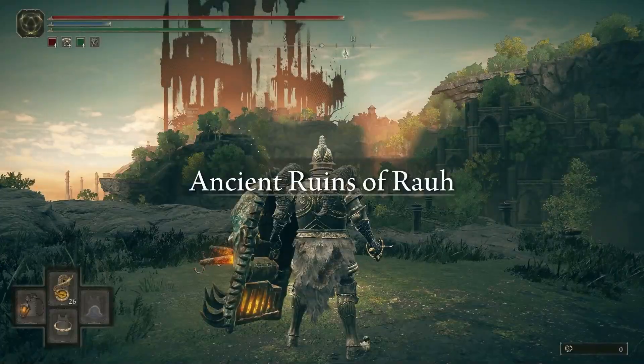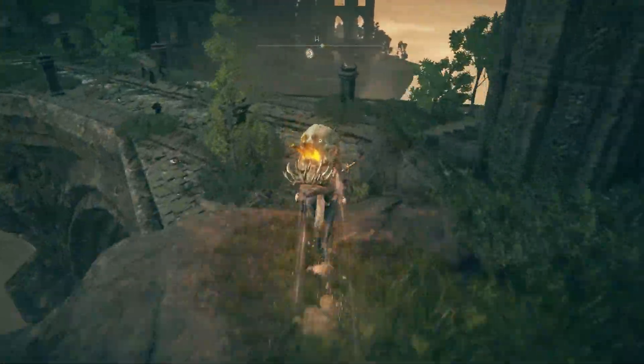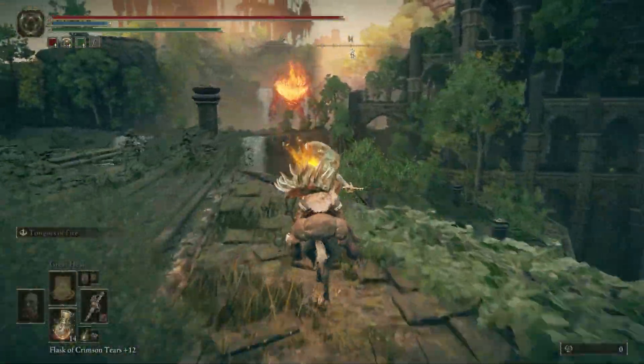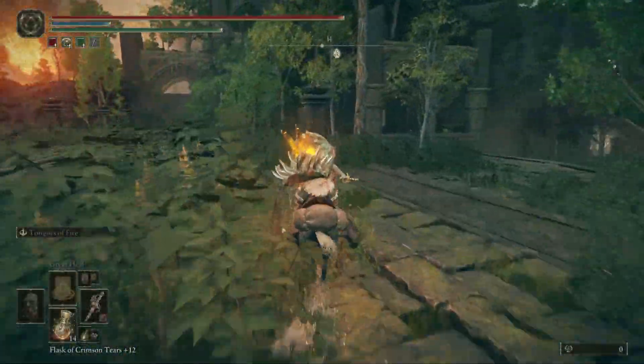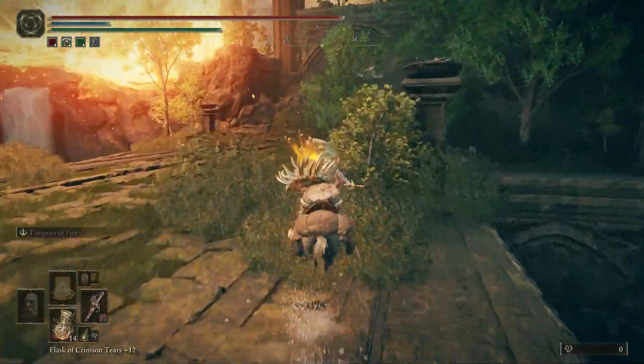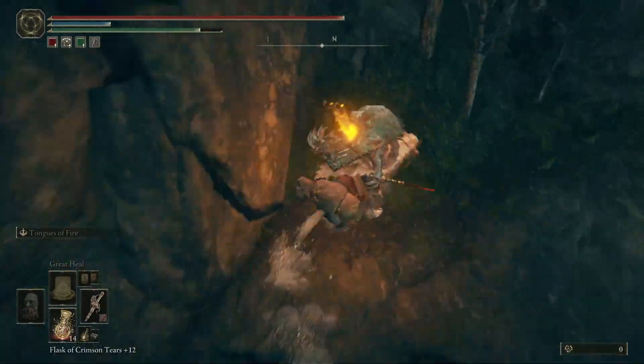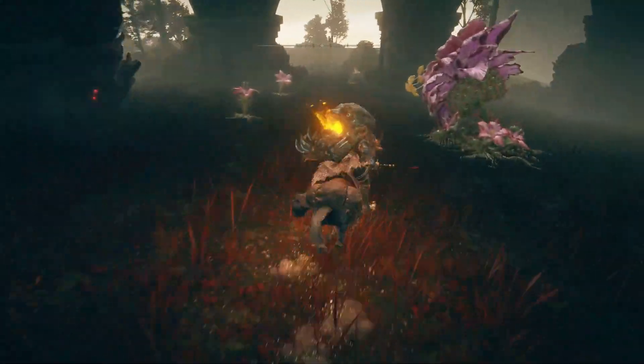From the Raw Ancient Ruins East Site of Grace, go towards the southwest across the bridge. When you get to the end, jump over to the right, and then go forward, then go right towards the northwest, and then to the left side, jump over, and then go towards the center.